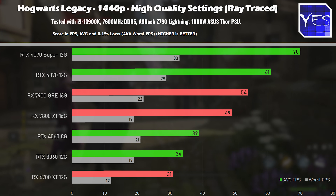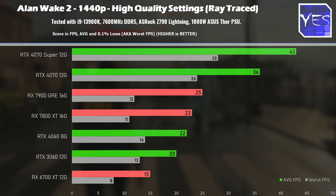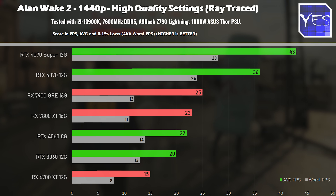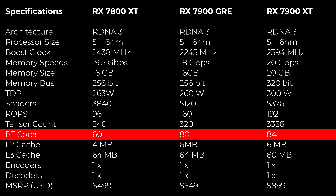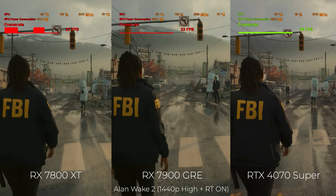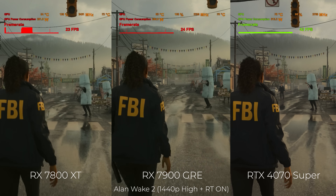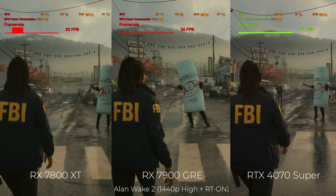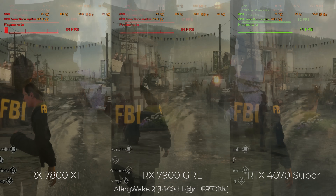Ray tracing also, and I do say this surprisingly, follows that similar trend of roughly 10% more performance, even though the card carries a substantially greater number of ray tracing cores. The Nvidia cards carry a big advantage when ray tracing is turned on, and depending on whether path tracing is used, you'll experience a bigger gain. For instance, in Alan Wake 2, which supports path tracing, the Nvidia cards pull well ahead, whereas in Hogwarts Legacy the differences aren't as substantial.